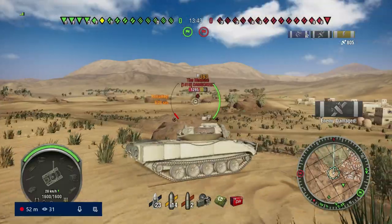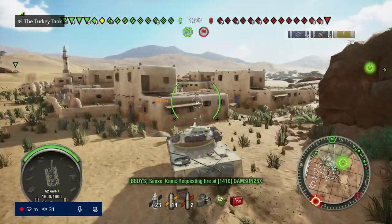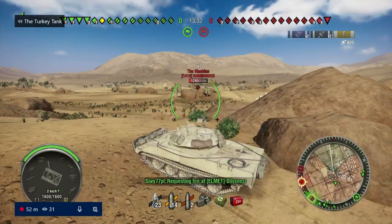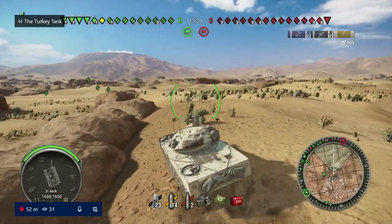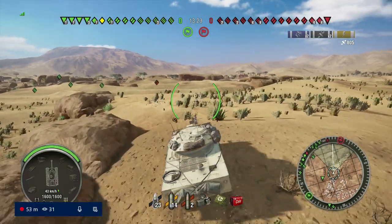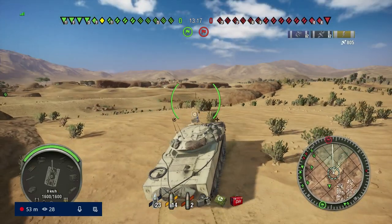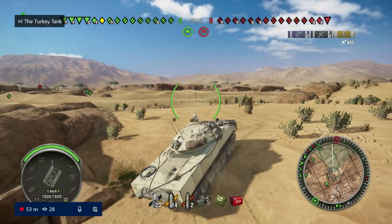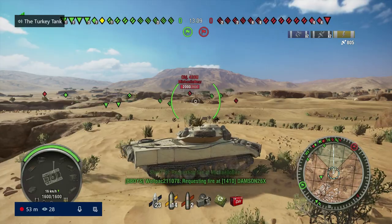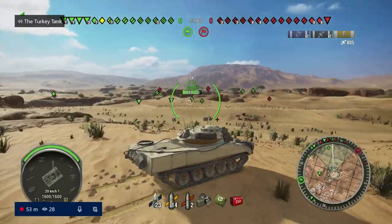There's also the option to run the 152mm on this, but I die a little inside every time I see a Sheridan running that gun. I'd rather run the derp on the T49 at a lower tier, because you get squishier tier 7 and 8 tanks more consistently. The 105mm on this is just too good to pass up. Plus, I already have the Tusk as my tier 10 derp tank, so there's no need for two.